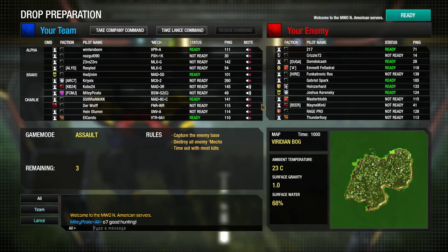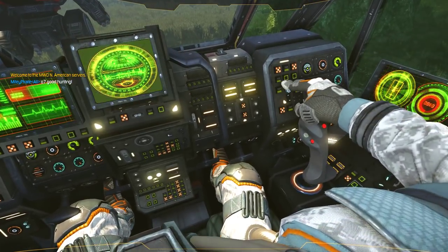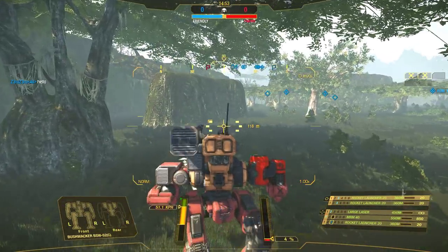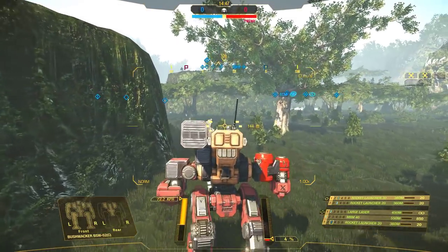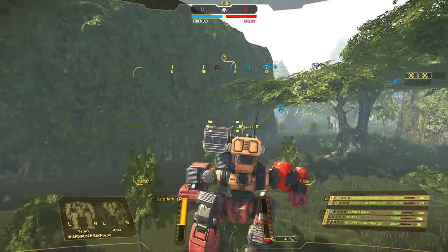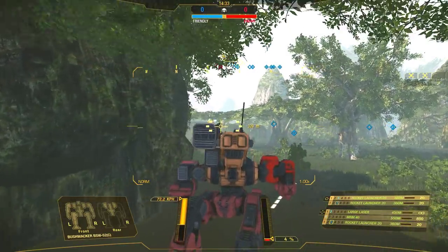Having a simpler hull design than aerodynes, spheroid dropships are much easier and cheaper to construct. The simplicity and sturdiness of the spheroid hull design allows the construction of much larger vessels. The largest spheroid currently in production is the Behemoth, weighing in at 100,000 tons, whereas the largest aerodyne only weighs in at 10,000 tons. Spheroids have a one-drive system used for both space travel and atmospheric maneuvering, and the positioning of the drive at the ship's bottom allows spheroids to take off, hover, and land vertically. This capability gives the spheroid enormous versatility, but also makes it extremely vulnerable.